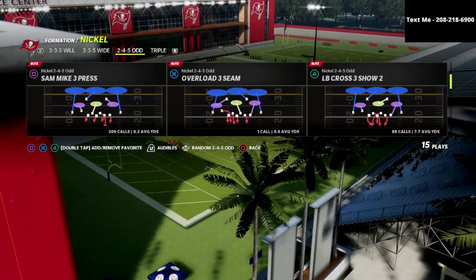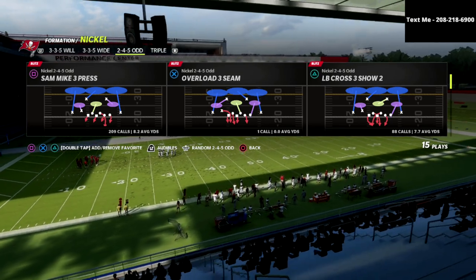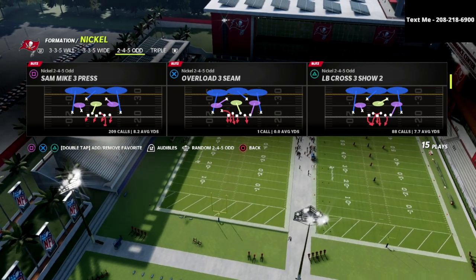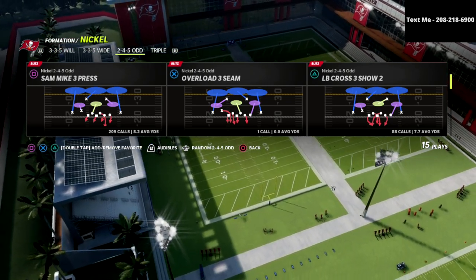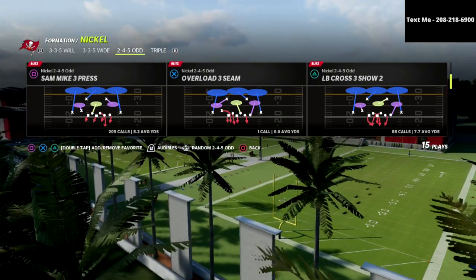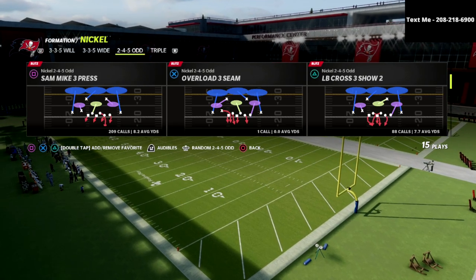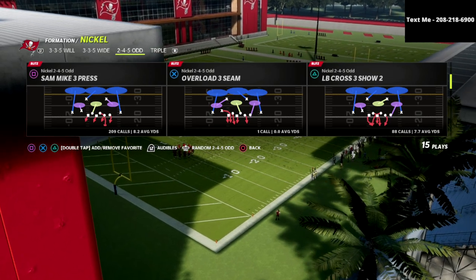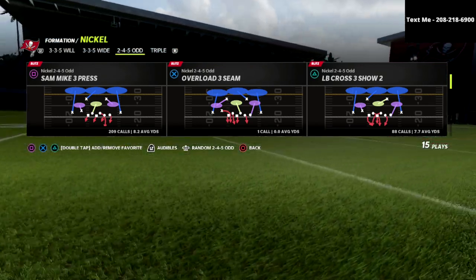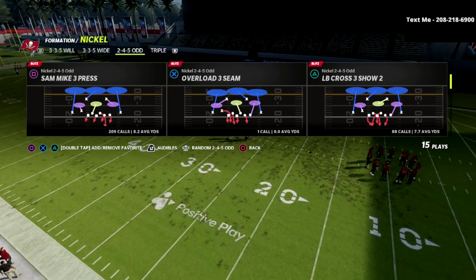We're going to break down a sample play out of our 245 Odd defense. If you want to learn the rest of my 245 Odd defense, I have a full ebook on it over at my Patreon — it's just ten dollars a month, you can cancel whenever you'd like. By joining the Patreon you get access to every ebook I've already released and every ebook I will release in the future. We've already released 12 ebooks this year — eight on defense, covering every defensive formation pretty much from the Chicago Bears playbook, plus four offensive ebooks. It's ten dollars a month for access to all of that content.